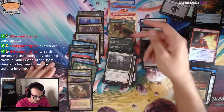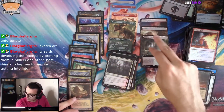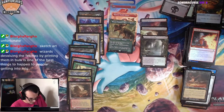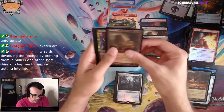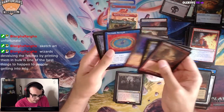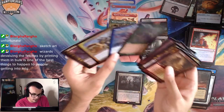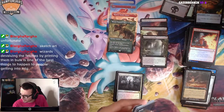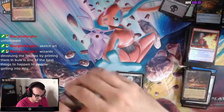Got Thrasta, Raghavan, four fetches if you combine these — not too bad. We got Etched Foil Arid Mesa, two of them, the Ignoble Hierarch, Force of Vigor, Urza, and the Ranger Captain of Eos. Spicy stuff.